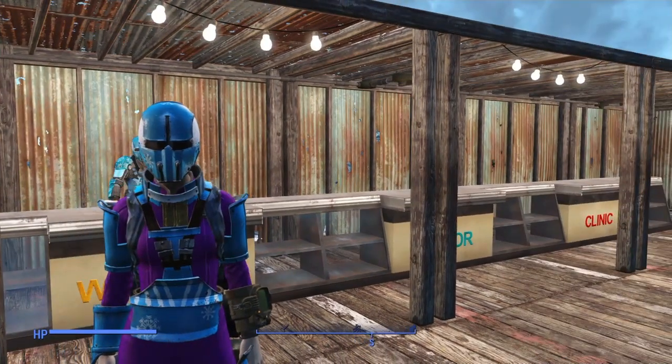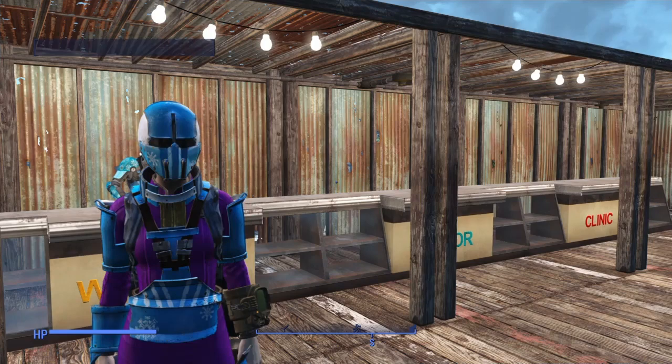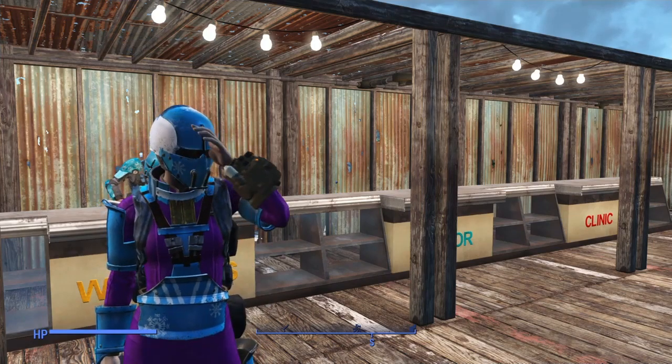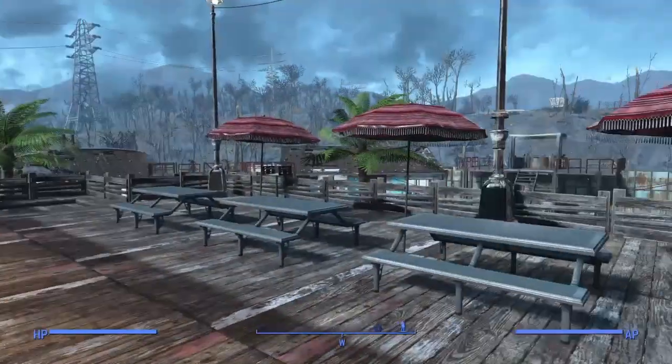Hello everybody, it's the Hermit. On today's video I might be doing a Fallout 4 settlement build. This is in Vault 88, and I have built a manufacturing facility there, so I'm gonna travel there and give you a quick review of what it looks like.